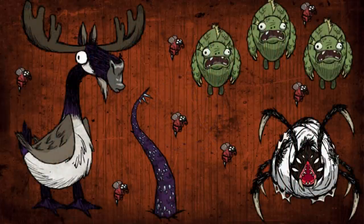Number nine: knowing what you should ignore. You might think I would recommend killing everything, but some things should just be walked by. A few of these are the Moose Goose if you aren't looking to make a weather pain, a Spider Queen, tentacles, killer bees, and merms. These are just a few, but they're a really big waste of time to fight usually, so just leave them be.